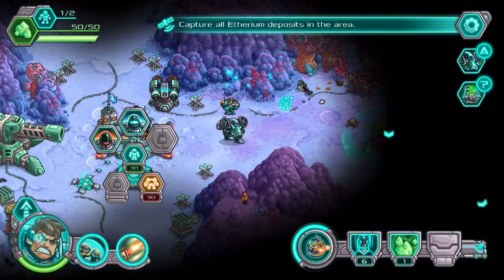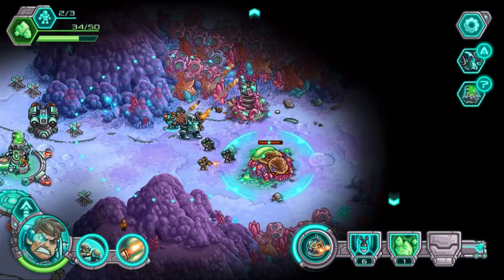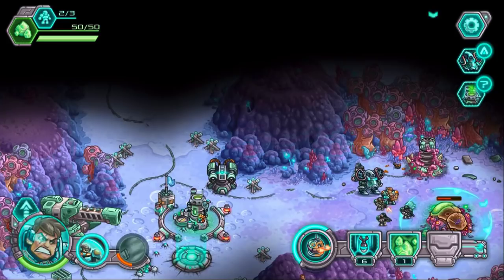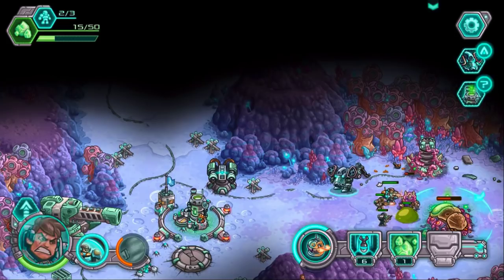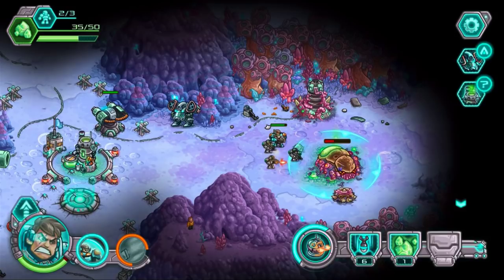Yeah, let's start with some normal soldiers. I wasted my ability right there — I was not smart in how I did that. So in just a little bit, I believe enemies will start coming from the top. Anyway, I know it's like out of nowhere, but how do I pause the game? Like this. So if you enjoyed this episode in any way, please be sure to like — I would appreciate it very much. Thank you, and I will see you all next time. Goodbye everyone, have a great day.